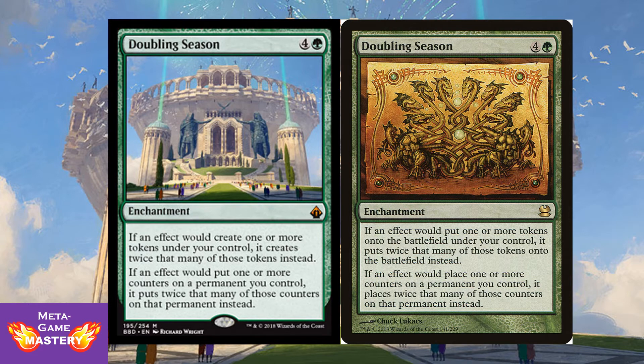If you're not familiar with Doubling Season, it is 5 CMC — four colorless and a green — for an enchantment. If an effect would create one or more tokens under your control, it creates twice that many instead. If an effect would put one or more counters on a permanent you control, it puts twice that many counters on that permanent instead. It's getting a reprint with stunning new art. This card is phenomenal — not only is it a Parallel Lives, but it also makes all your Planeswalkers enter the battlefield with double their starting loyalty, usually allowing them to ultimate right out of the gates. When Atraxa was previewed for Commander 2016, this card shot up to $80. It's finally getting the reprint Commander desperately needed.